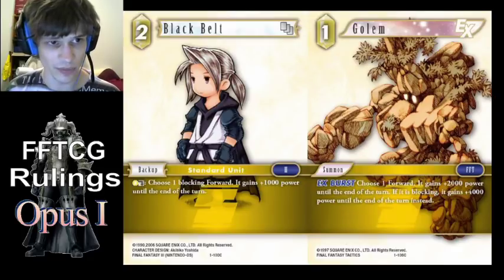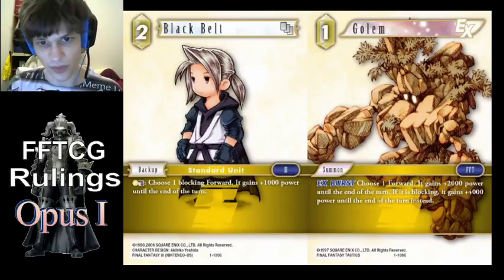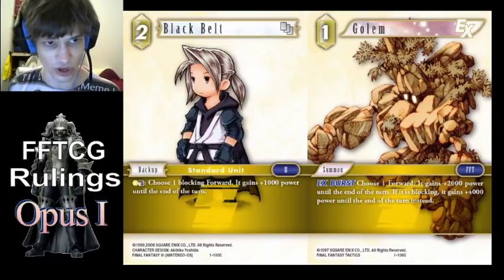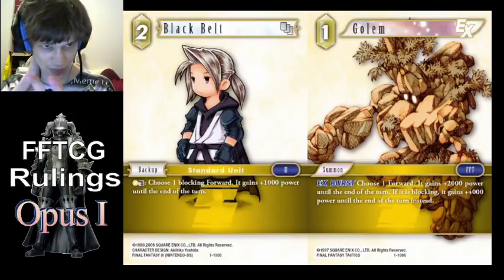Blackbone and Golem — this is an errata. The correct text is on screen here. It says 'choose one blocking forward, or if it is blocking.' The old first wave text says 'blocked' — 'choose a blocked forward, or if it is blocked' — and that is wrong. So this text is correct. Even if you have the old text, it still works as blocking.